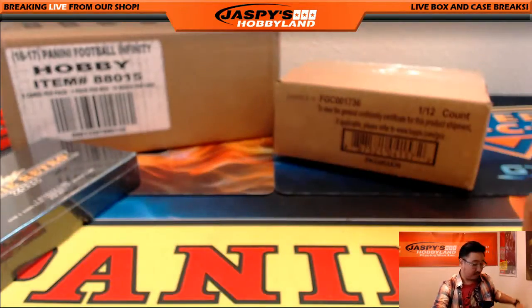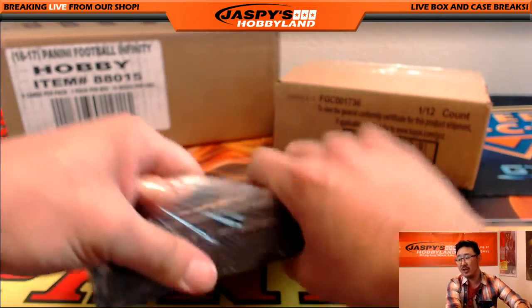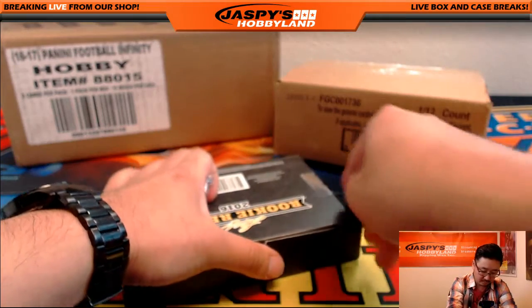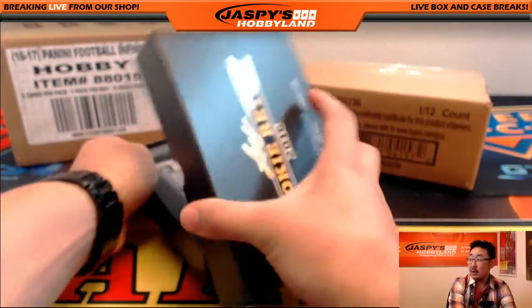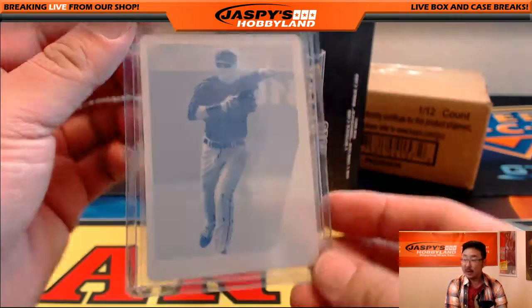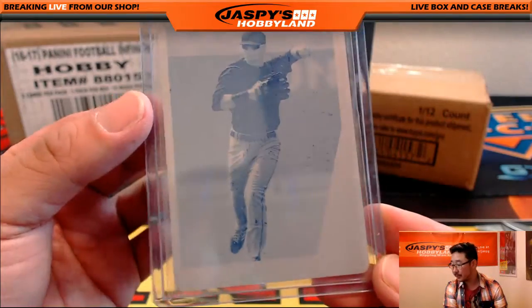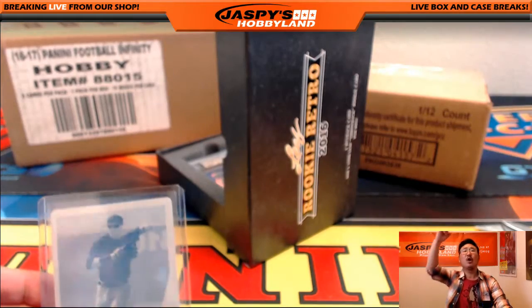And one more. This is Rookie Retro number 7, by the way, folks. The next one is already in the store — from a fresh case. We have a printing plate for the Leaf card — a 1-of-1 printing plate, Ian Happ, the Cubs prospect. That's a train whistle for Jeremy 33. Jeremy, all aboard the Big Hit Express — woo-woo!